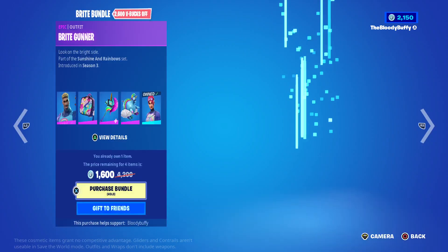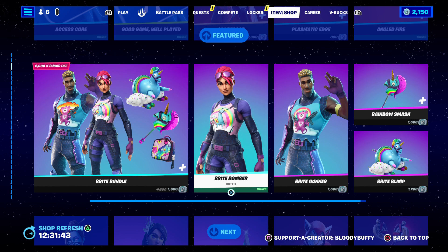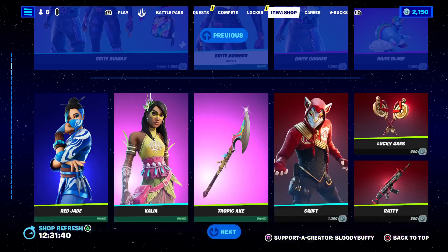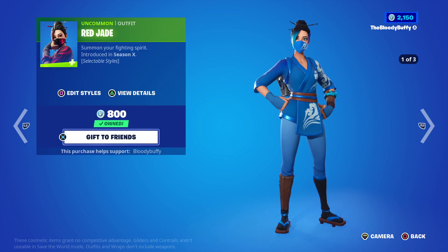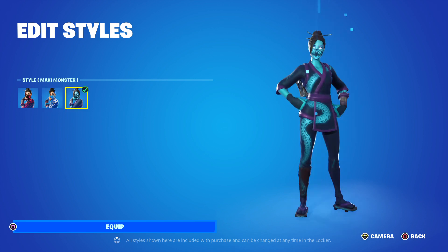Then we've got the Bright Bundle at 2800 — not a big fan, but you can buy it separately and Bright Bomber is 1200. Then we've got Red Jade back after 30 days — it has three edit styles, you've got the blue and the Mucky Monster.